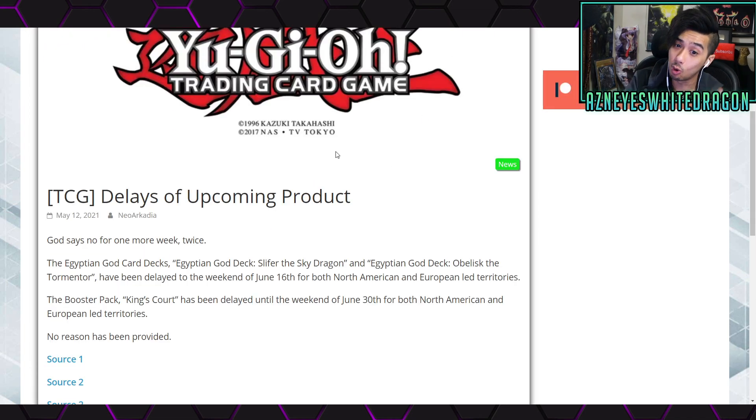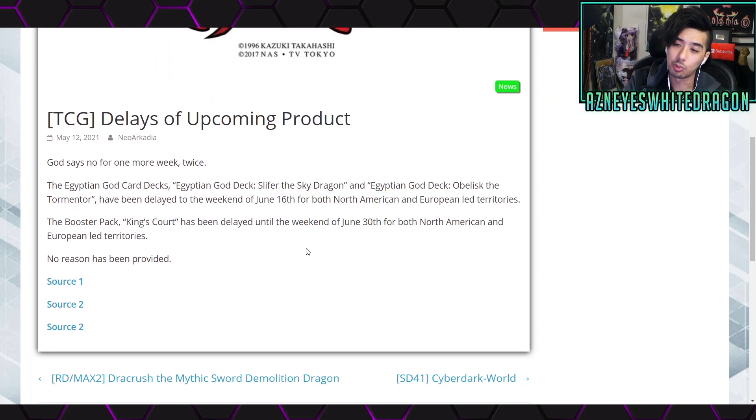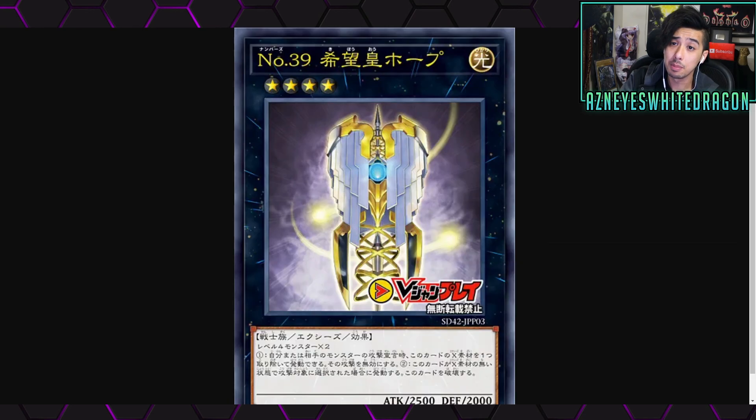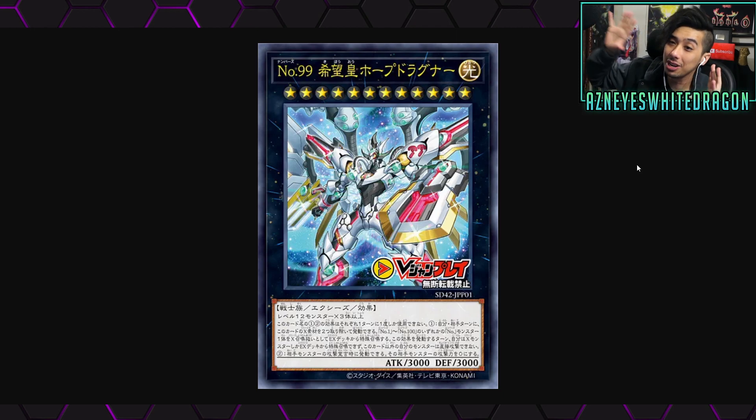There's more Yu-Gi-Oh news — unfortunately some product delays. The Egyptian God Card Decks, including the Egyptian God Cipher the Sky Dragon and Obelisk the Tormentor, have been delayed to the weekend of June 16th for North America and European territories. The booster pack King's Court has been delayed until the weekend of June 30th for North America and European territories. No reason given — probably just supply chain issues. The Utopia stuff is still insane though — the quick effect to special summon pretty much any Number monster is a great effect.